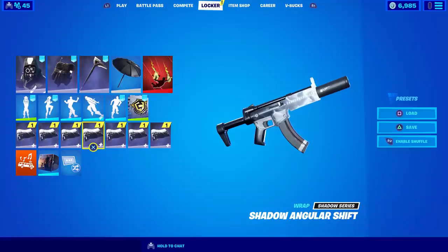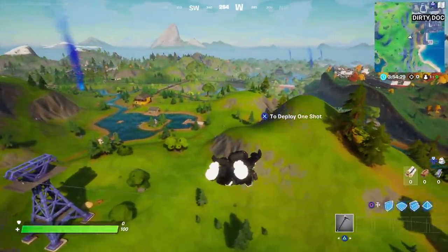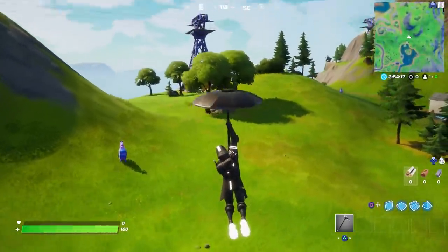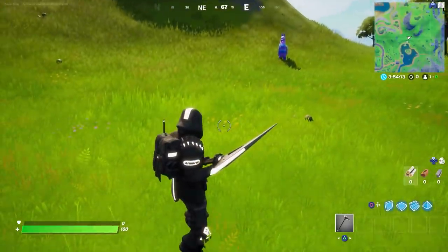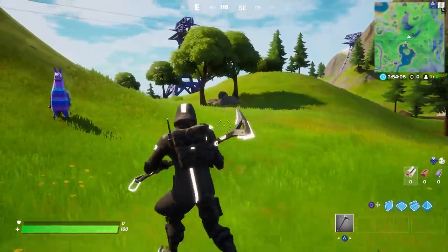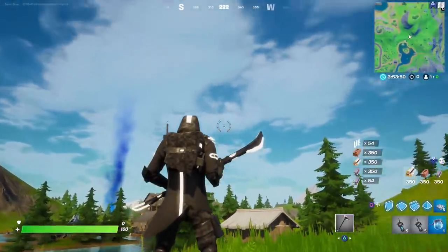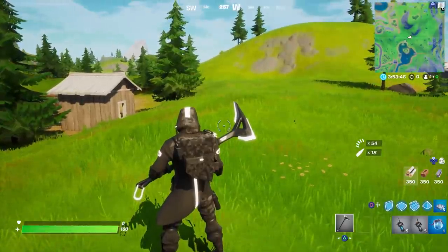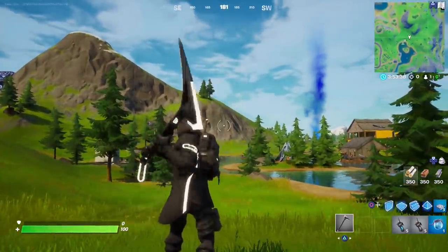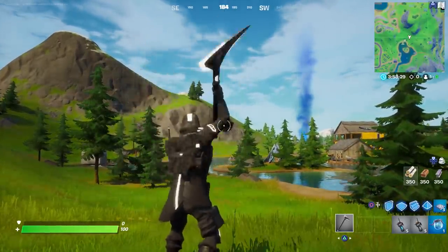Next up is the Shadow Archetype with the same loadout — Shadow Angular Shift wrap, umbrella, and his pickaxe. The underside of his feet are bright bright white — crazy. Starting in daylight to get a feel, he doesn't have as much white as Mecha Team Shadow but it's more prevalent in bigger stripes. The pickaxe's bottom loop lights up, the blade has two light spots, and there are two white spots in the middle. It has a slight white contrail but a squeaky noise I'm not a big fan of.